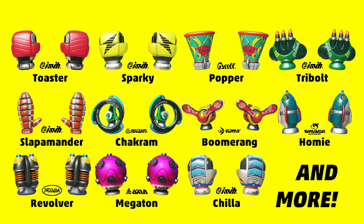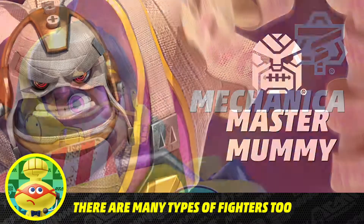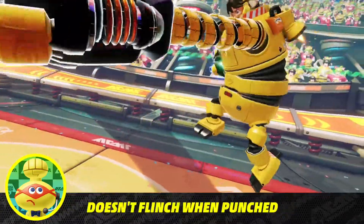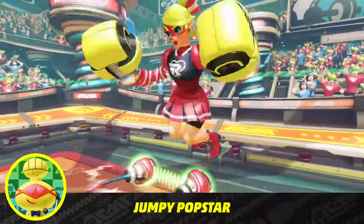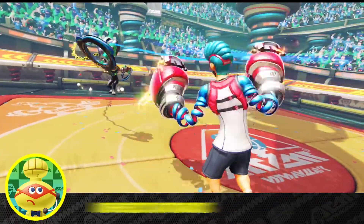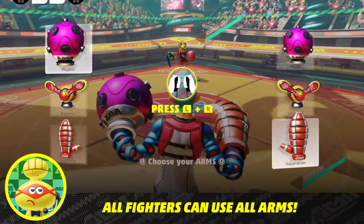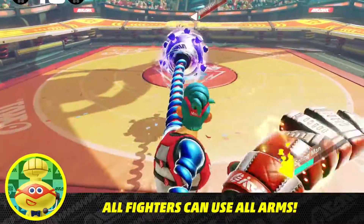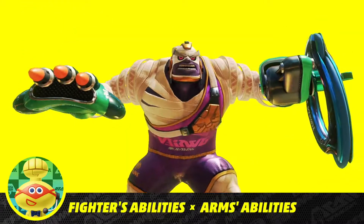There's a veritable treasure trove of arms on offer, and the fighters who use them are pretty tricky themselves: the comeback king of spring, the rocket girl who never flinches, the elusive ninja, one tough mummy, and my idol, Ribbon Girl. Their unique traits are as distinguished as the fighters themselves. Not to mention, each one can mix and match any two available arms. The game gets deeper and deeper as players discover new combinations of fighters and arms.